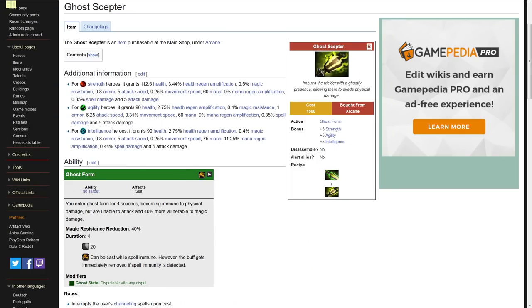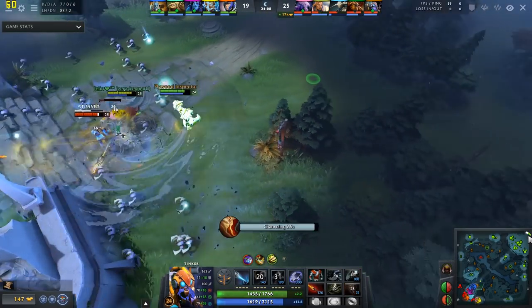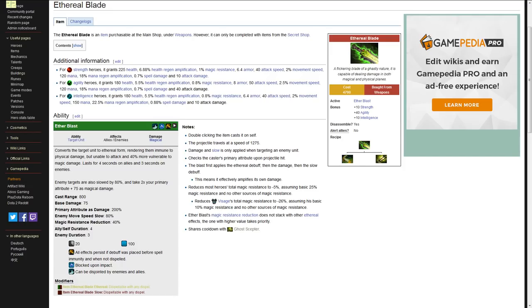Ghost Scepter is similarly useful against physical damage-heavy heroes such as Phantom Assassin and Riki. In the late game, if you have more gold than you know what to do with, you could upgrade it into an Ethereal Blade for some offensive capability, though it is nowhere near as good as it used to be when it was an instant effect. Black King Bar is another defensive purchase but a more situational one as it cannot be rearmed. You may still find it necessary against disable-heavy lineups. In the late game, keep it in your backpack while it's on cooldown so you have that inventory slot for an item you can rearm.